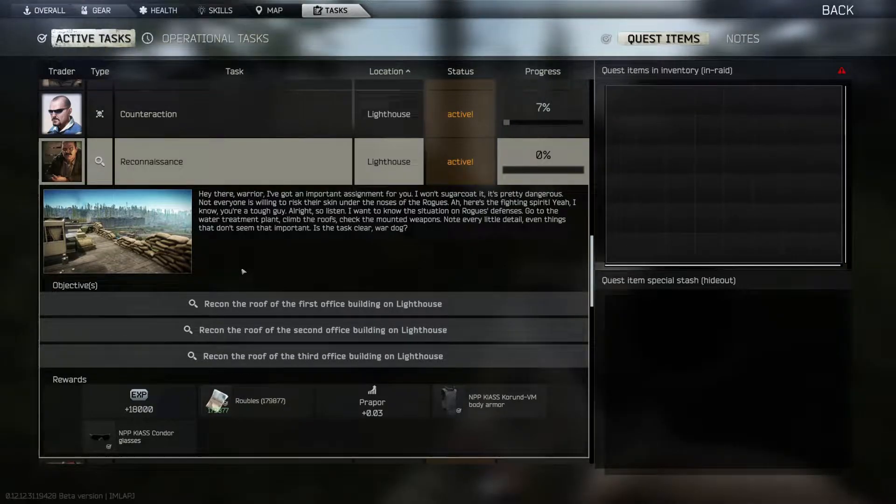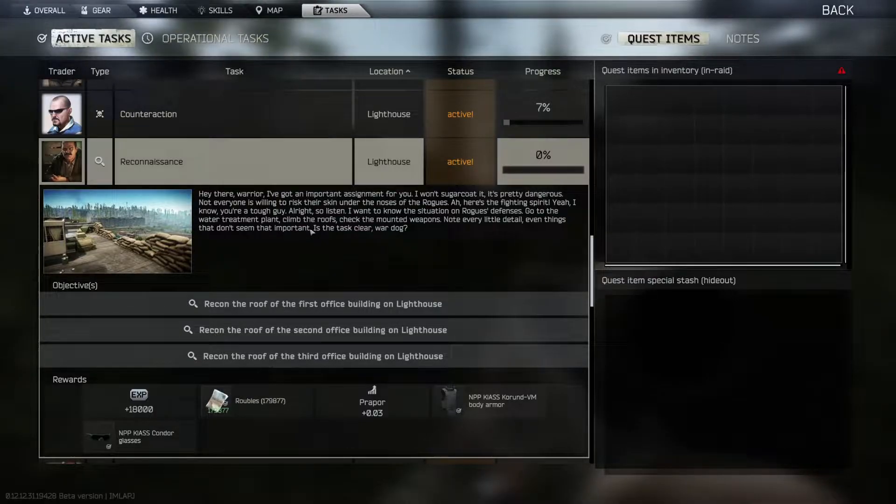Hello and welcome. Today we're passing a quest called Reconnaissance for proper in Escape from Tarkov. To pass the quest we have to go to Lighthouse, to the most dangerous place on the whole map — the water treatment plant — visit the roofs of three office buildings and check the amount of weapons.